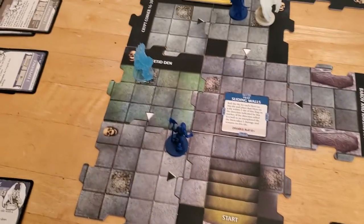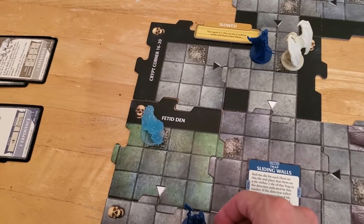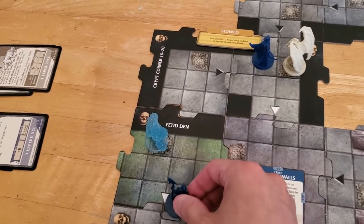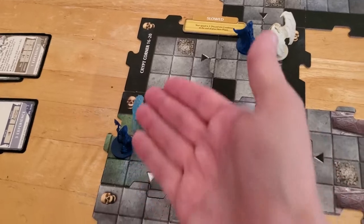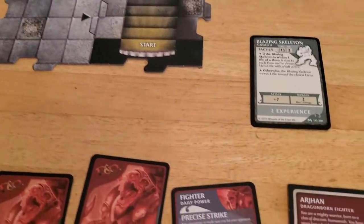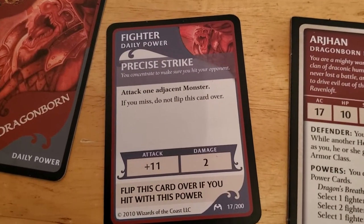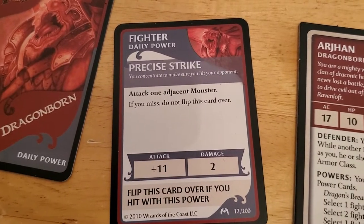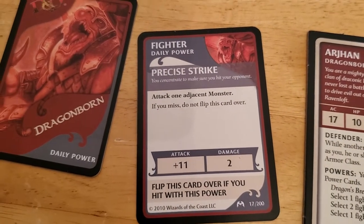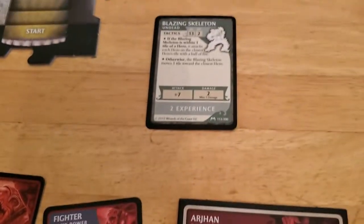Arjun has a movement speed of five, so I think what we'll do is we'll have him move over here — one, two, three — so that he's adjacent to the Blazing Skeleton, and then we'll have him use Precise Strike, which is one of his really good powers. Man, that really seems like a waste on that one, but we're going to use it anyway because I want that Blazing Skeleton gone, but he gets a plus eleven, so literally if we roll anything other than a one, it goes down.